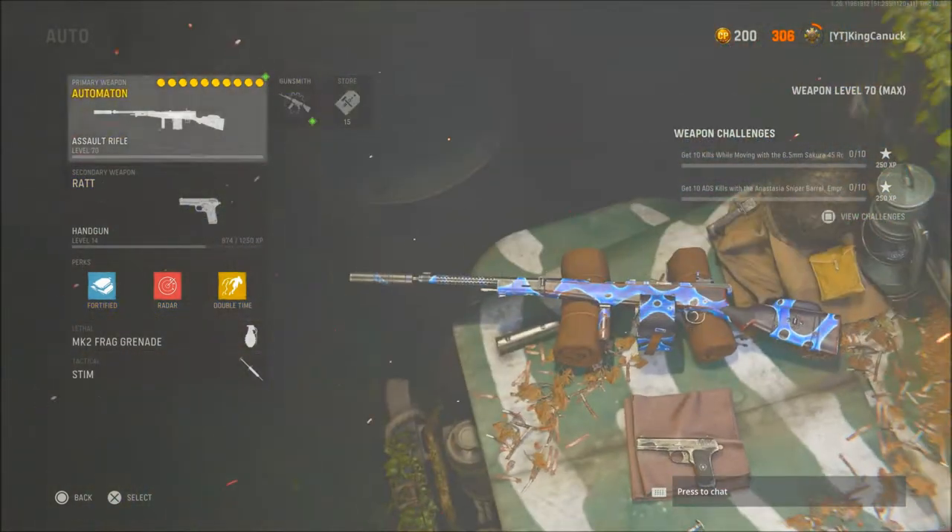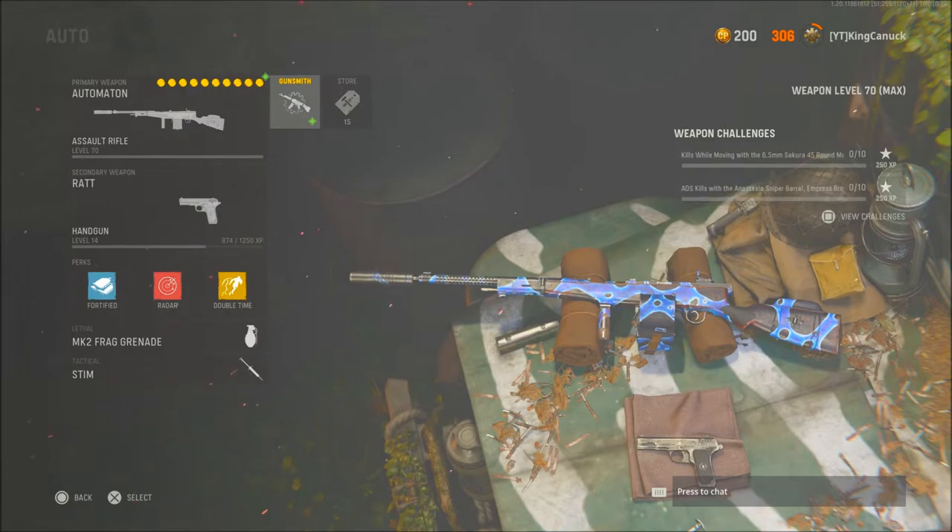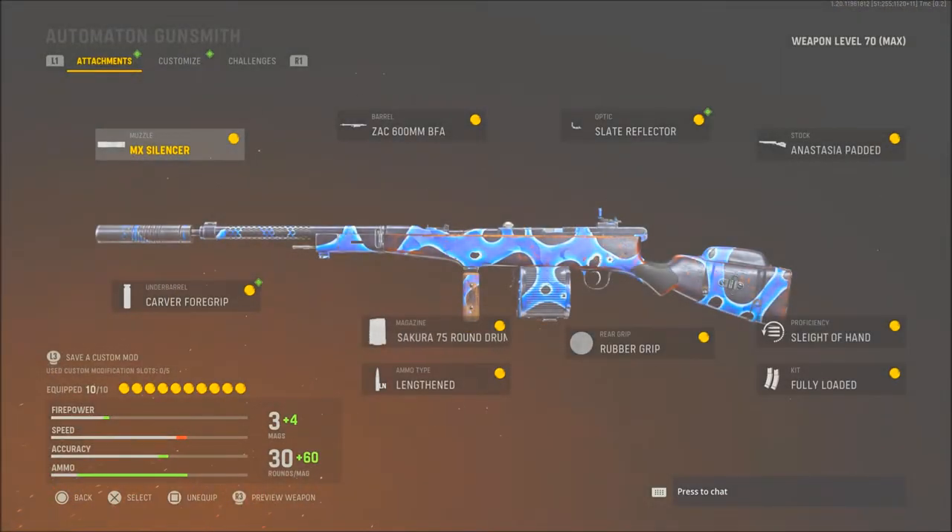In this video I'll be using the Automaton. The perks are always the same for everything. For the attachments: for the muzzle I use the MX Silencer - I prefer a silencer on this gun. Then I use the Carver Foregrip, which is pretty good. The Lengthened ammo type, 75 round mag - the drum mags. It's kind of weird that it shows as 90 in gameplay, I'm pretty sure it's a 90 mag. Then the Zack 600mm BFA barrel.